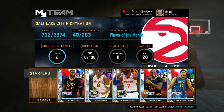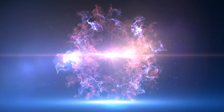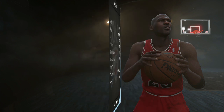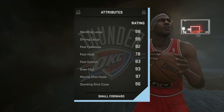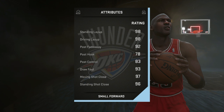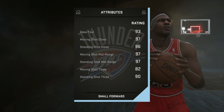Let's bring it in at number five. Coming in at number five is the 97 overall Playoffs Edition Kevin Durant. While this card does almost damn near everything, I had to put him at number five because of the low three-ball. Low three-ball put this guy at number five, and barely at number five. We have an honorable mention that I'll name at the end of the video, but right now we'll get into Kevin.